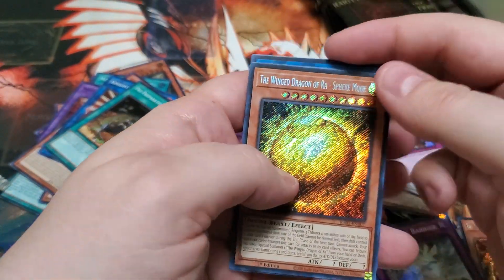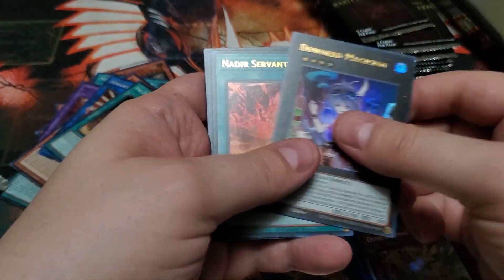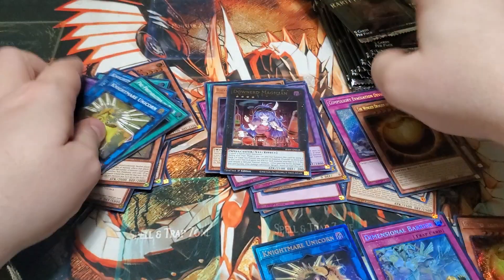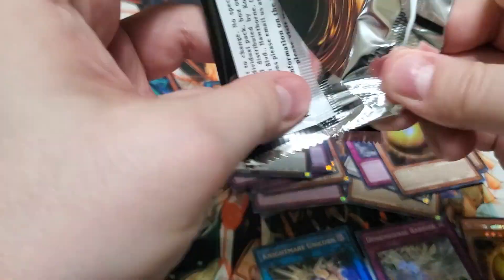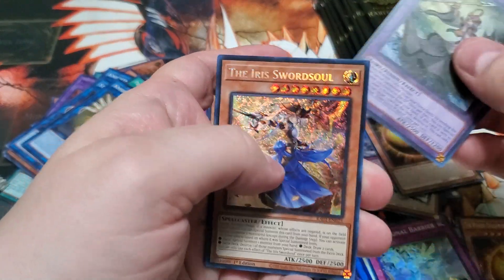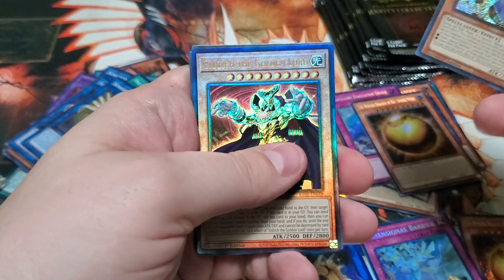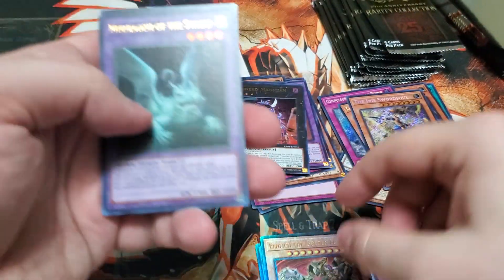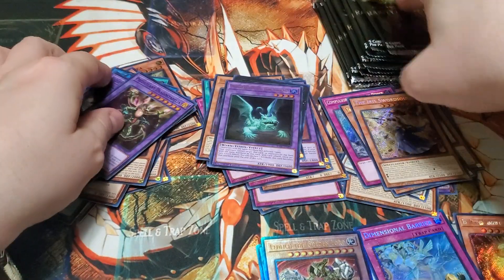Striker Secret, and a Nadir's Servant, Nightmare Unicorn. Intiantus, Iris Swordsoul — Ooh, an Ultimate Rare, Eld Lich, Mud Dragon, and Dragostepelia.